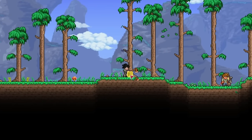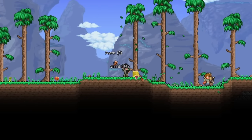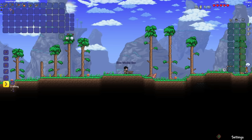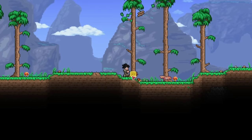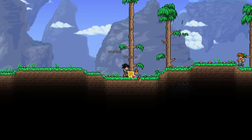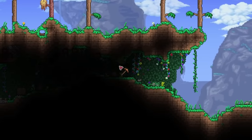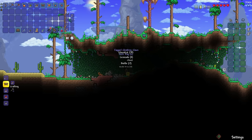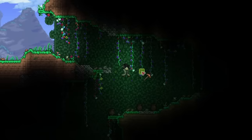Alright, let's get started. Getting my first weapon is actually pretty simple. All I need to do is chop down some trees for wood, then I make a workbench, and then voila — Wooden Bow. But I don't have any ammo, so the easiest way to get some arrows is to break some pots. I'm going to chop down a bit more trees and then go down to find a cave. Okay, here's some pots here.